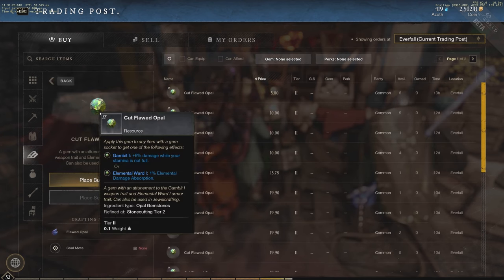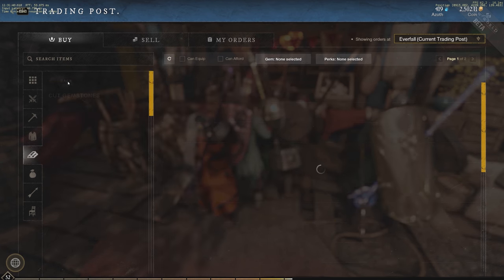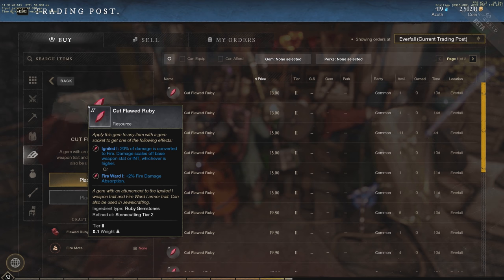Opal gives 6% damage while your stamina is not full. This is very solid because your stamina is almost never full — light armor users are constantly rolling and making plays, so they'll usually have low stamina. Opal is a great consistent damage option for those mobile, light-armor builds.